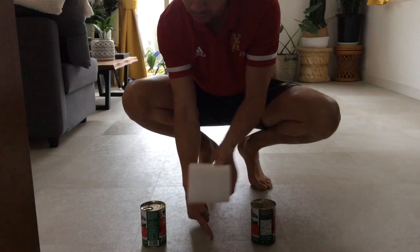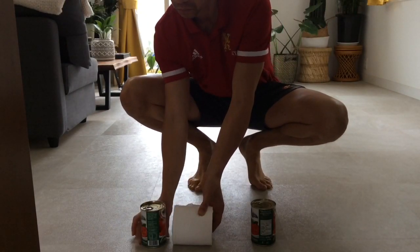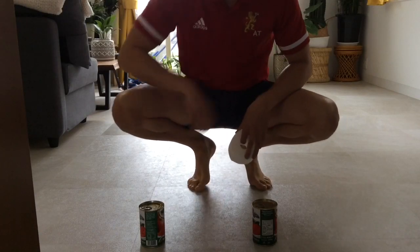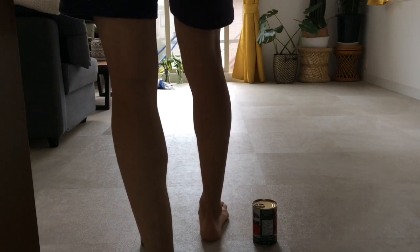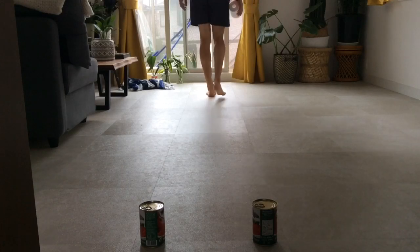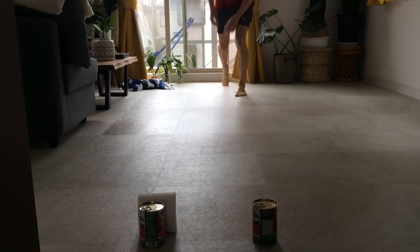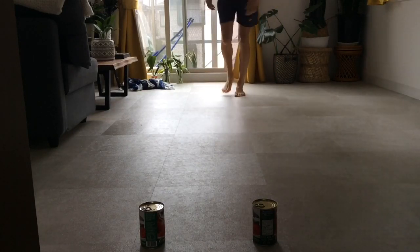Challenger status: set up your two objects like a gate, two widths of the object you are rolling apart and a little bit more. I've done it two toilet rolls wide and then added an extra centimetre or so each side. From your gate, take between two to four large steps — I'm going to go in the middle and do three large steps. From this point, start rolling. Time yourself for one minute, and however many you get through the gate in one minute is your final score.